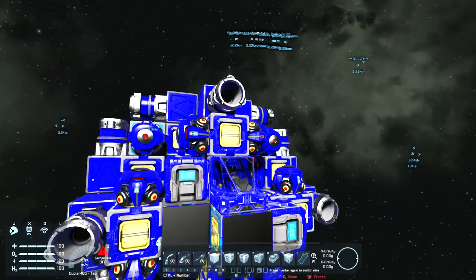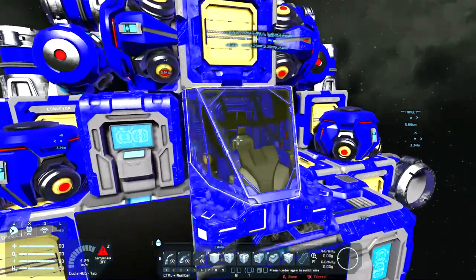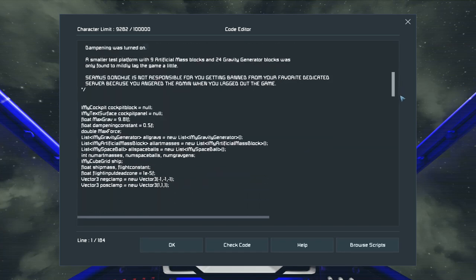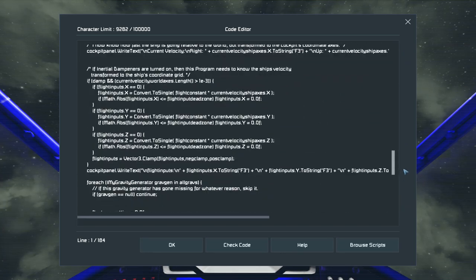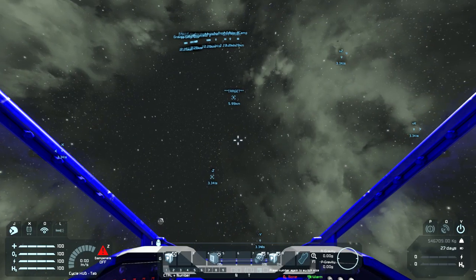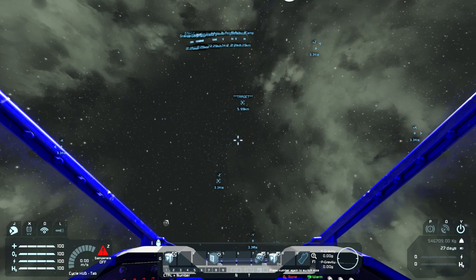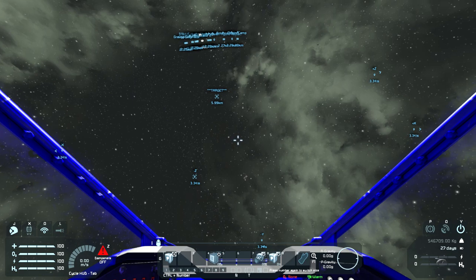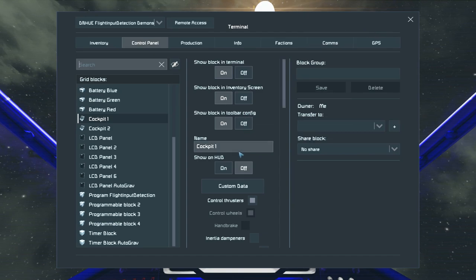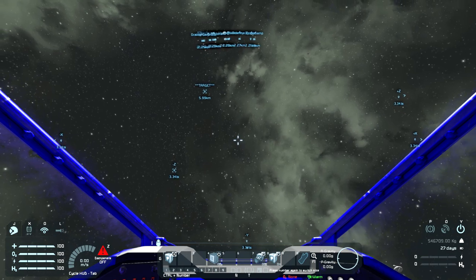I also have standard thrusters on here just as a backup. So I made a script that will read the inputs of a cockpit and use that to control the grav drive. I've uploaded both of these to the workshop already — I'll put links in the video description. Make sure the programmable block in question is on, run the program with the argument being the name of the cockpit, make sure your dampeners are off, and start flying.